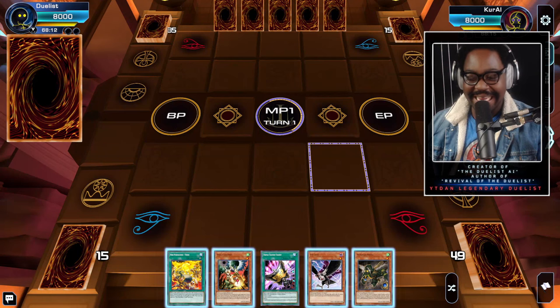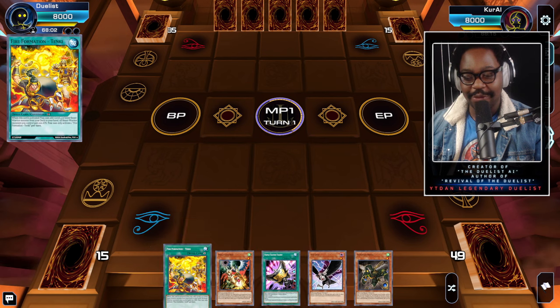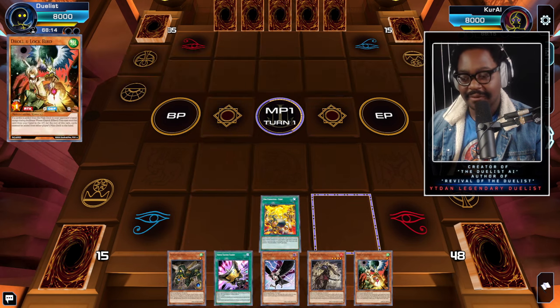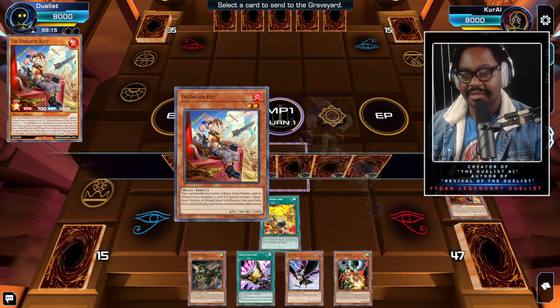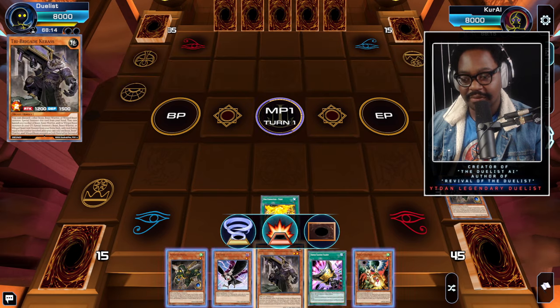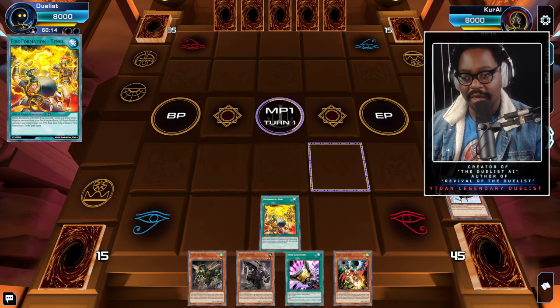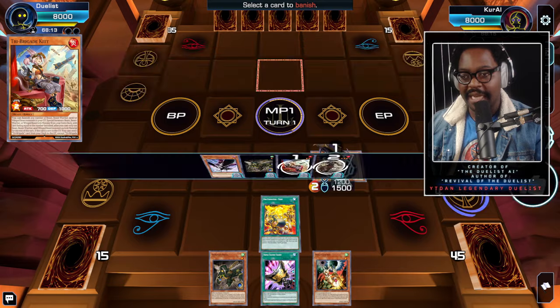Today we're getting into Gladiator Beast turn ones, starting with using three cards. I use Tinky's effect to add Fractal; Fractal's effect to send Kit; Kit's effect to send Nerval; Nerval's effect to add Katas; Katas's effect to send our omni card to the grave. Then activate the omni card's effect by banishing, to fall into the next step.